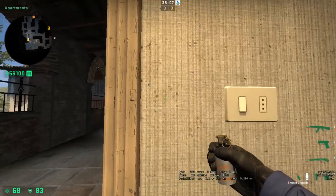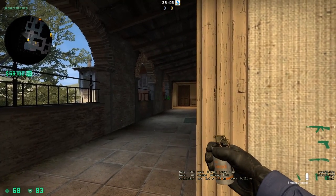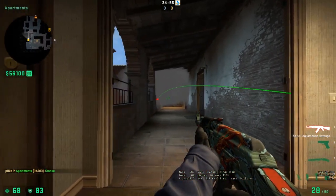Here's another one-way. Come up to the doorframe, crouch, and aim just above this corner here. It's gonna pop on the ledge and you can see the terrorist feet as they run across.